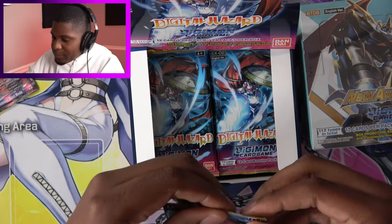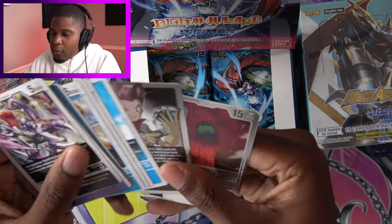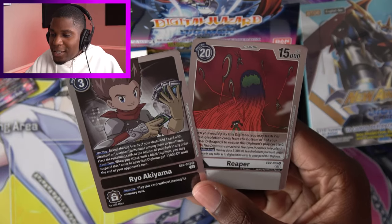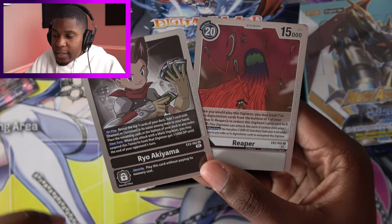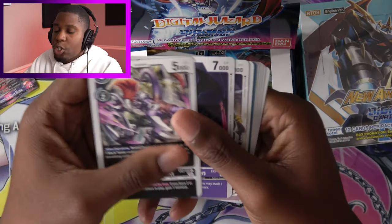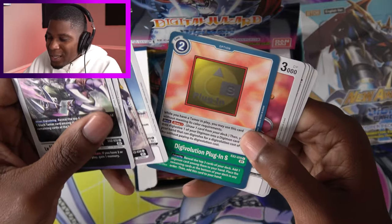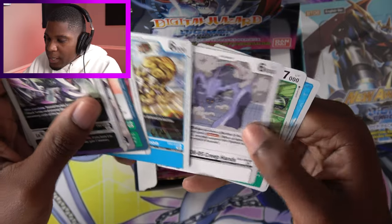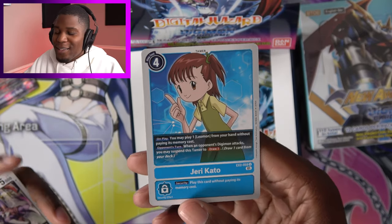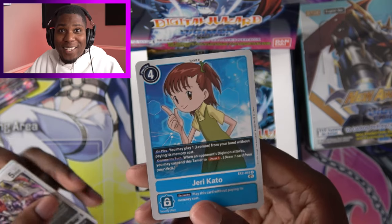Pack number four. For our rares, we have Reaper, one of the D-Reaper cards, and Ryo Akiyama. He was one of the extra tamers we got in Season 3, partnered with Cyberdramon. Then we have Strikedramon, Mephistmon, GrandLocomon, Bubbles — that's a funny name — Digivolution Plugin S, C-Sarimon, and Jeri Kato. She was both the main villain and victim in that series.